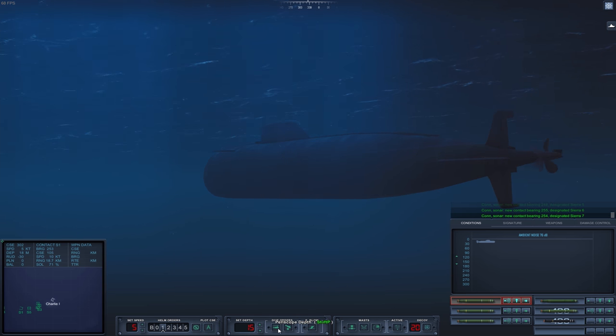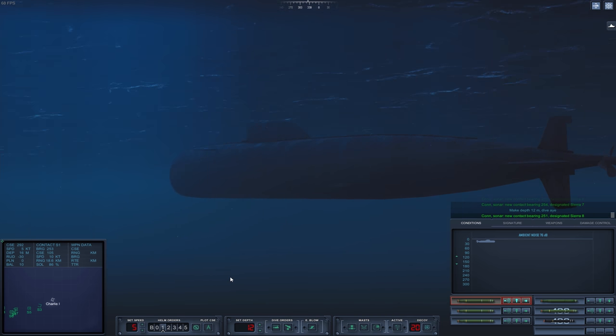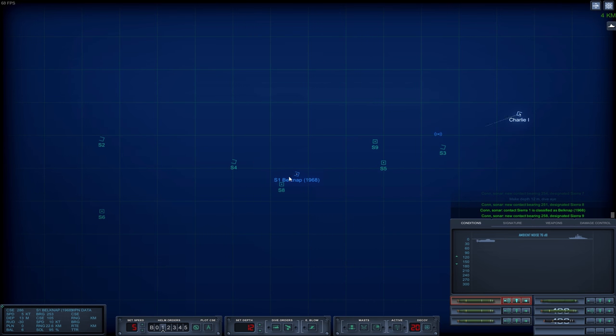Let's come up to periscope depth, just in case we need to use our periscope. A lot of contacts are manifesting, and we have the first confirmed enemy warship. The good thing is they are still far away — 22.6 kilometers. That's very good. Another Belknap, Charles F. Adams.